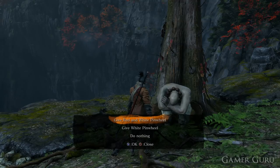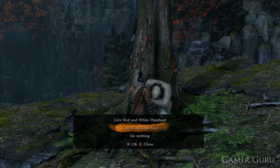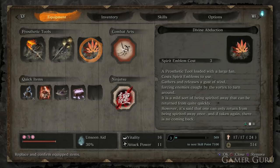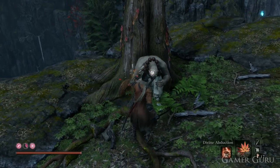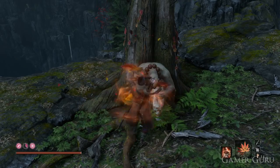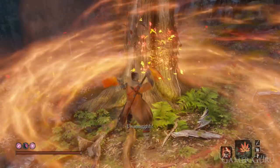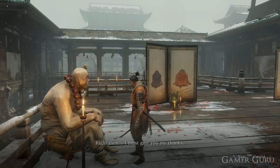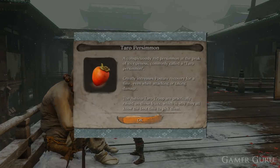The other option with the red and white pinwheel is to send Kotaro off to the abandoned dungeon, which simply advances Doujun's side quest and rewards us with three lumps of wax. If instead we hand in the plain white pinwheel, we'll have the option of using the divine abduction tool twice in a row, which will send Kotaro off to the divine realm — the place where we fought the four monkeys. If we go and speak to him there, he'll give us the taro persimmon, an edible item we can give to the divine child to eat later on.